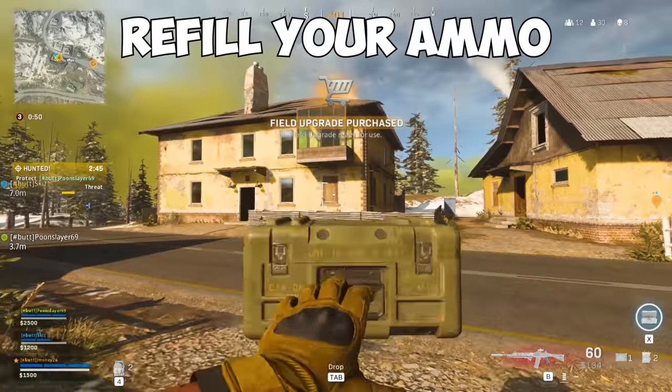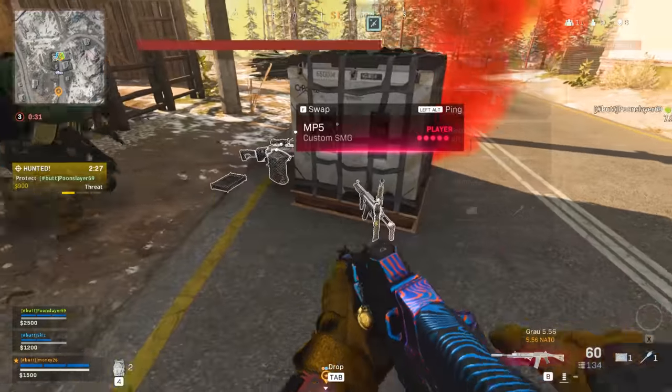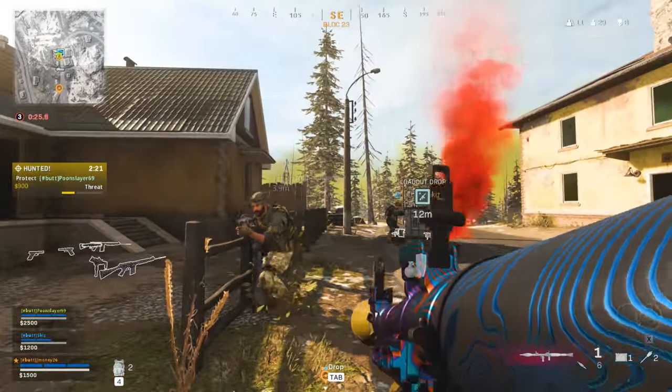The munition box will refill your ammo for both weapons you have equipped, as well as refilling your tactical and lethal ammo. To optimize these, coordinate with your team on what ammo you need most. For example, if someone on your squad is using a rocket launcher, having another teammate hold the munition box while they use it will give you more rockets you can drop for them later.